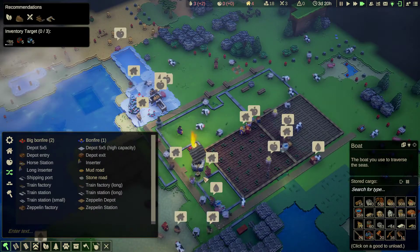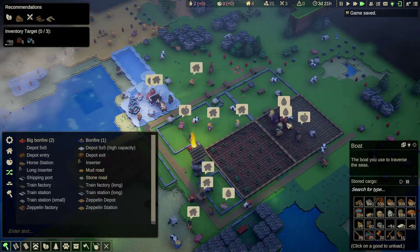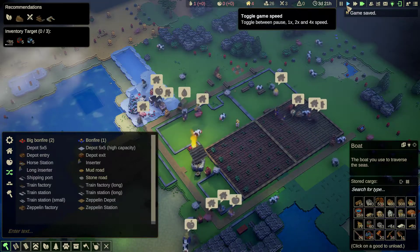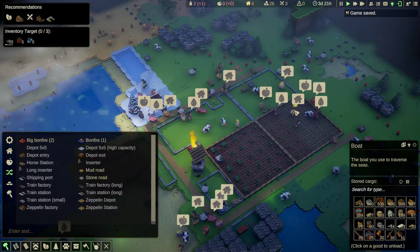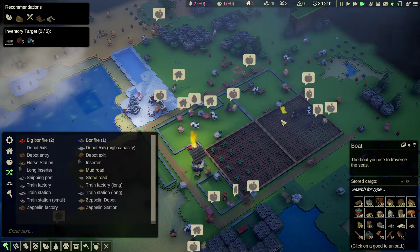So they've got the essentials now - water and food. They do need housing of course because they're all complaining about that, so maybe I should do something about that. Once this expands then we'll do them some houses.